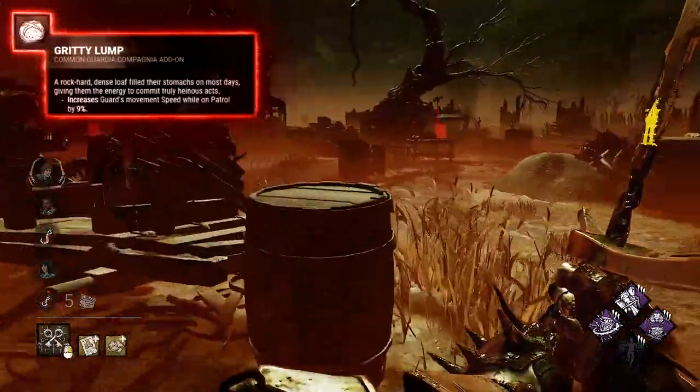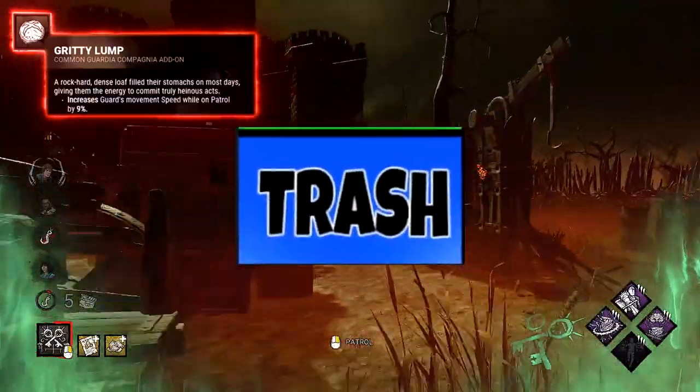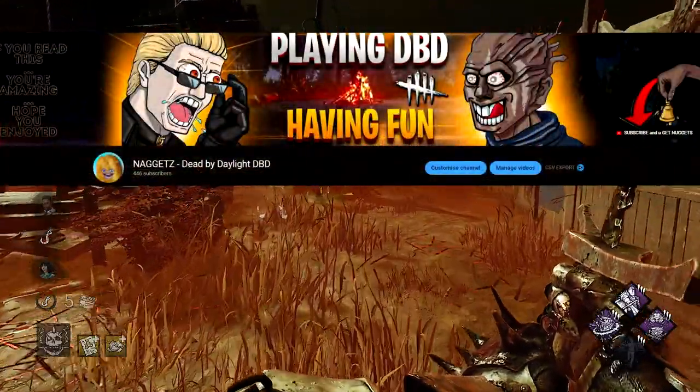Lamp: gives more patrol speed. In my opinion it's just useless, so it's trash. By the way, what's your opinion on Knight? Do you like this new killer? Write your opinion in the comments — I read them all.